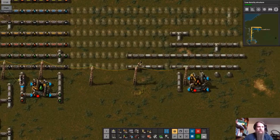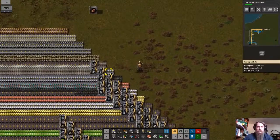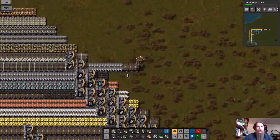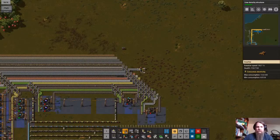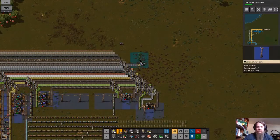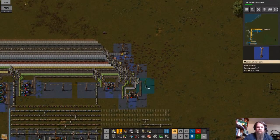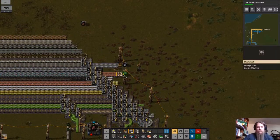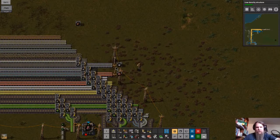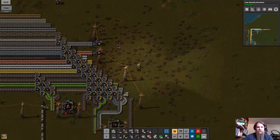We do not have enough underground pipes. How did I not queue up enough? Let's get a chest here — this is not at all a long-term solution but it's a hack that'll work for now. Let's make those fast inserters. Alt-U gives me the upgrade planner and I can auto-upgrade those. I don't have stack inserters yet so that's as fast as it's going to get.